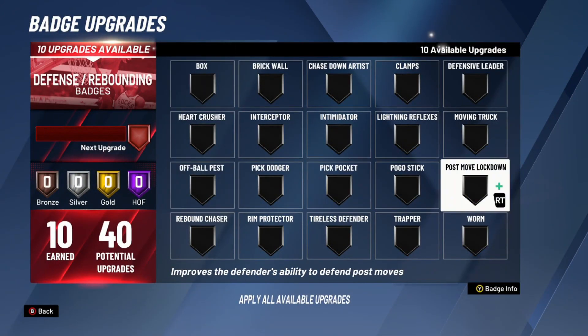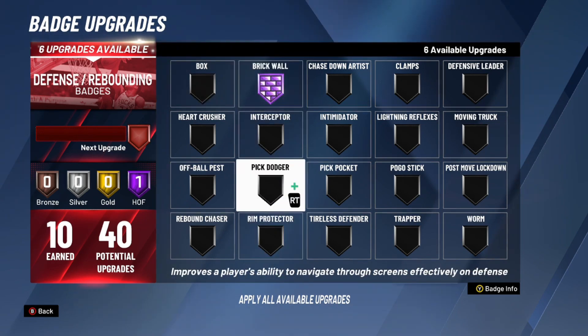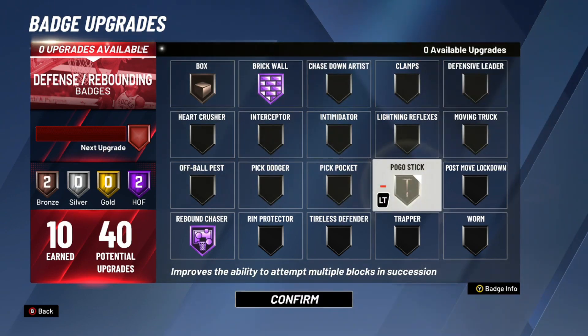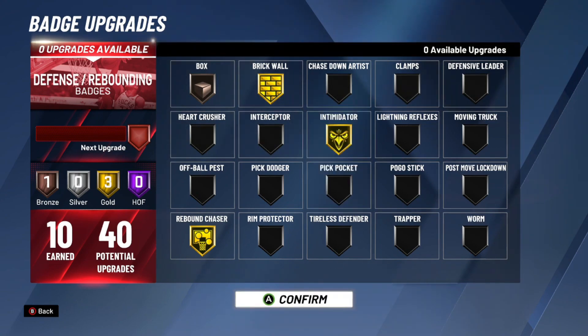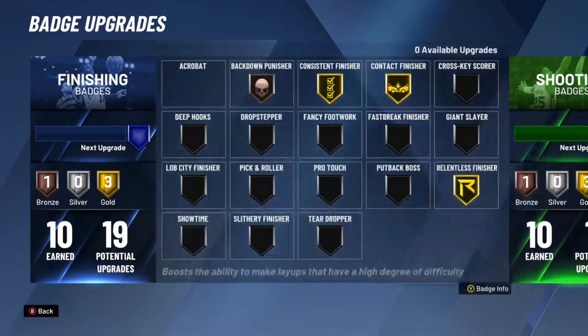Here we go — this is the most important part: 40 defensive badges on a pure rebounder. Brick wall Hall of Fame has got to be one of them. Gotta set them big bodies. Rebound chaser Hall of Fame has got to be one. Box and pogo bronze. Actually I'm going to swap — I'm going to drop brick wall and rebound chaser and go intimidator Gold. I have the rim protecting takeover, so I think that's the way to go.